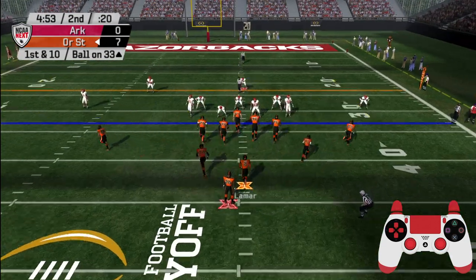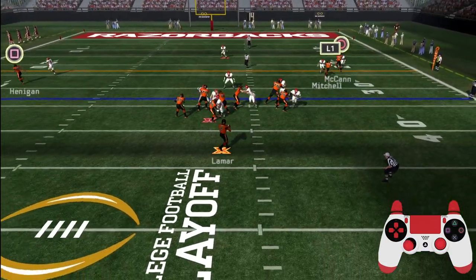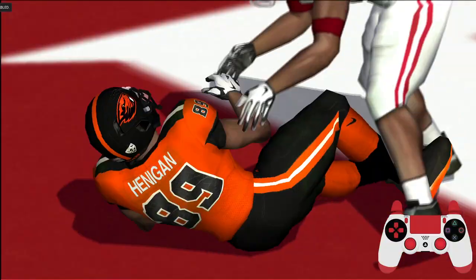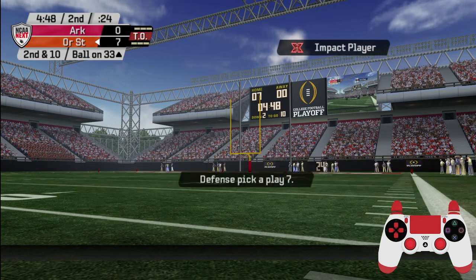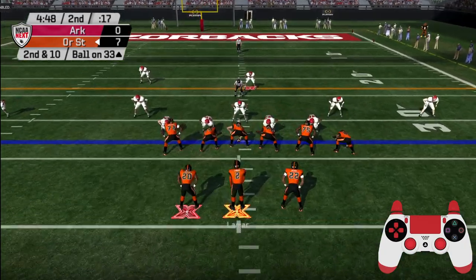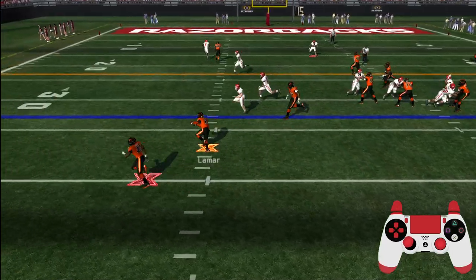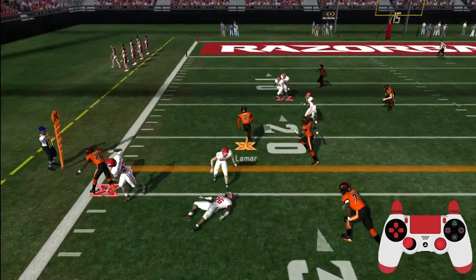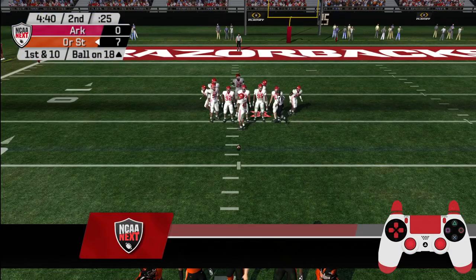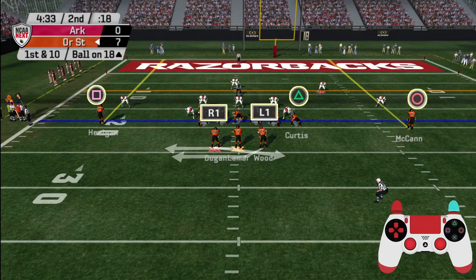They'll look to capitalize on the good field position. Oregon State comes out of the shotgun — he drops back, looking, rolls to the left. Deep pass down the left side — it's deflected. He tipped that one away from the receiver, excellent break on the ball. Second and ten, wall on the 33. Number two is the impact player and he's feeling it right now — option left. Missed tackle, he's moved. He knows how to run — nice running on the option. That was a spectacular option keeper. It looked like the play was going nowhere, but the quarterback made the right choice by holding on to the football. Good heads-up play by the QB.